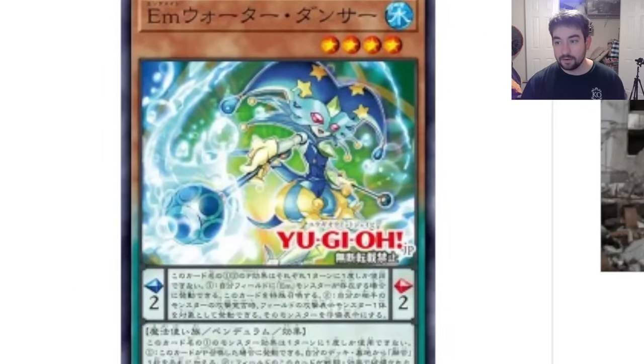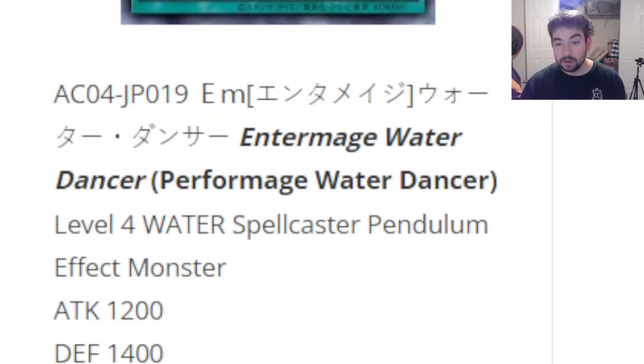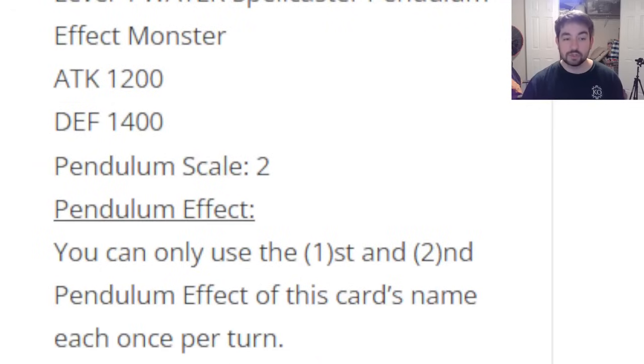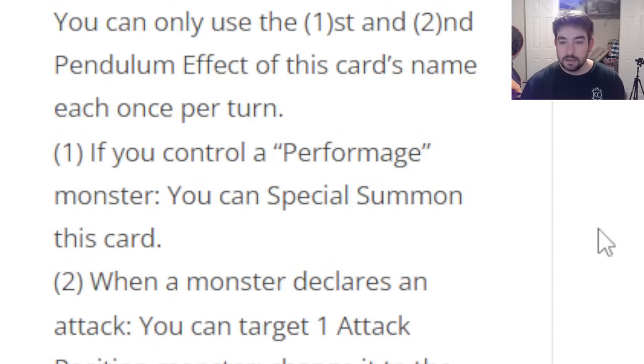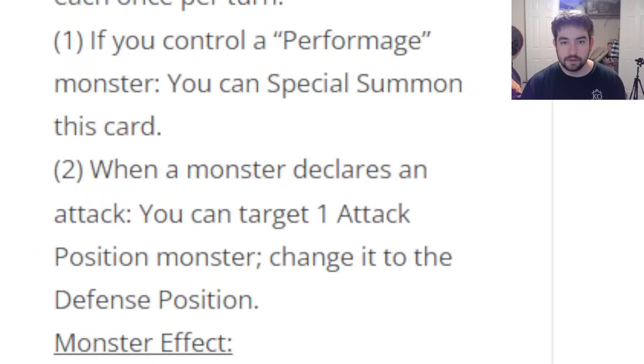Next up we have Perform Age Water Dancer, to pair with the Fire Dancer. Level 4 Water Spellcaster effect, 1200/1400 for stats. Pendulum Scale 2 — that's probably low enough, though I don't think there are too many level 2 or lower monsters in the archetype. Pendulum effect: if you control a Perform Pal monster or Perform Mage monster, you can special summon this card from the scale. So this card just summons itself out if you control a Perform Mage — that's pretty decent. Second effect: when a monster declares an attack, you can target one attack position monster and change it to defense position.